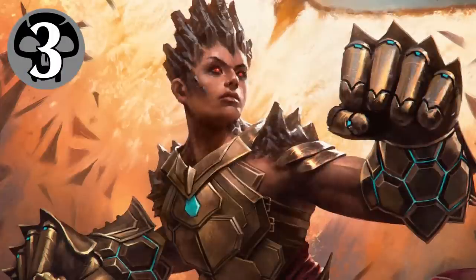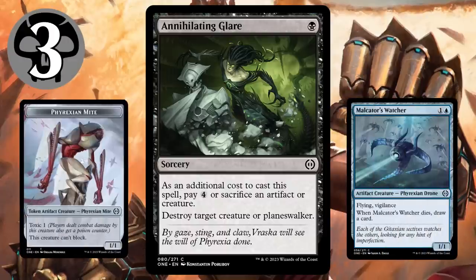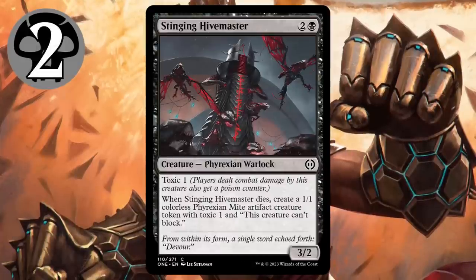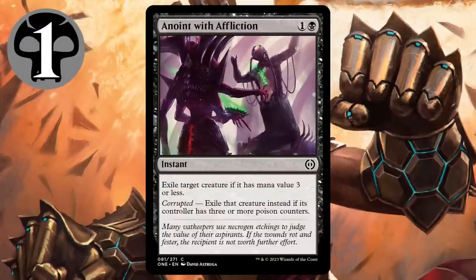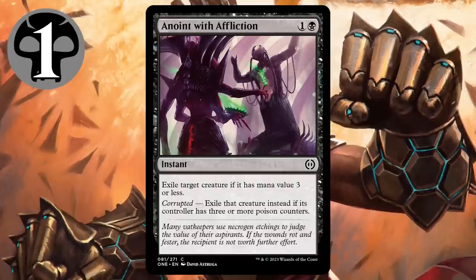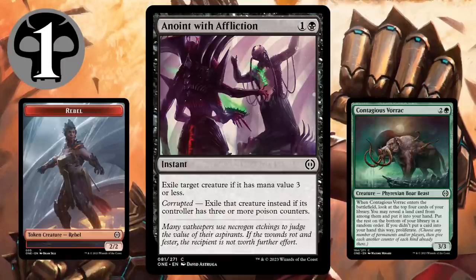Black, as usual, comes in with a larger selection of removal. Annihilating Glare is a cheap way to destroy opposing threats, so long as you have a mite or death-trigger creature to offer up. Stinging Hivemaster is both, and is useful in every black deck, so you'll never be sad to play it. But number one generally goes to removal, and I see no reason to stop now. Anoint with Affliction is very efficient. In the early game, it can kill any creature. In the late game, it's more limited, but between its ability to kill rebel tokens, the aggressive nature of the format, and its ability to upgrade itself, this card is no joke.